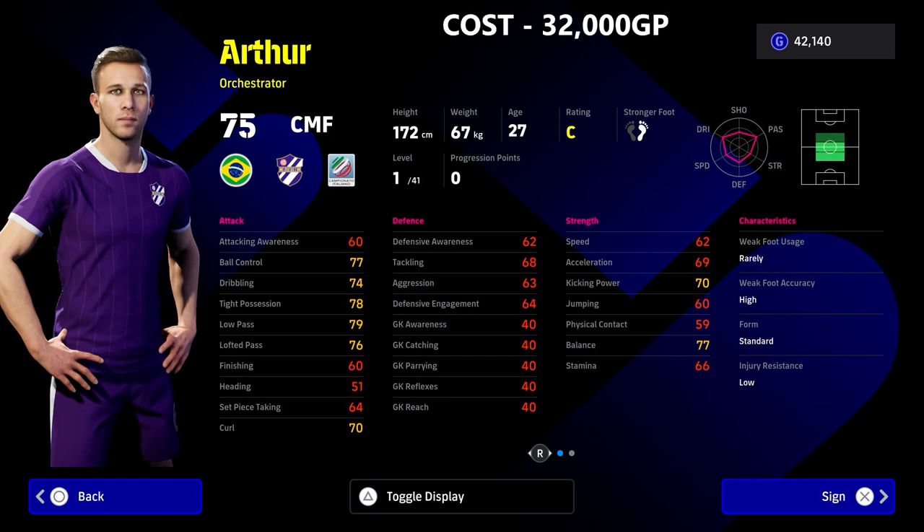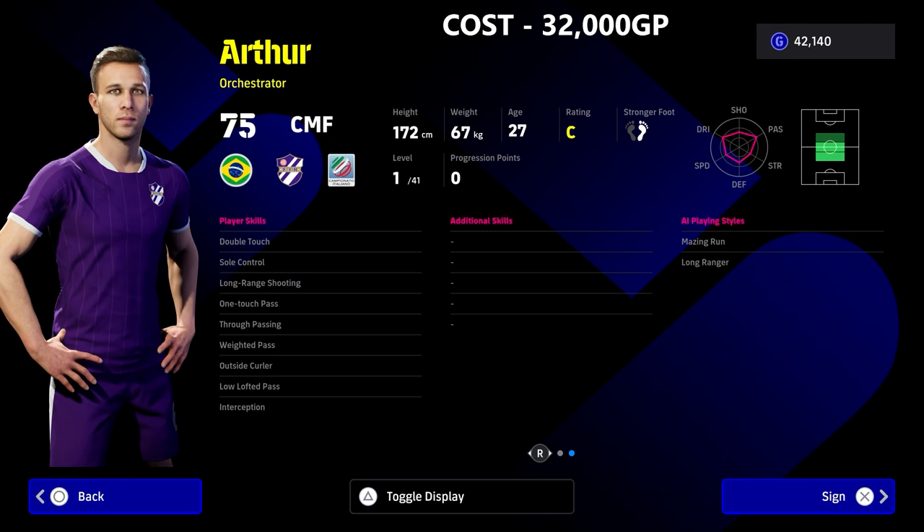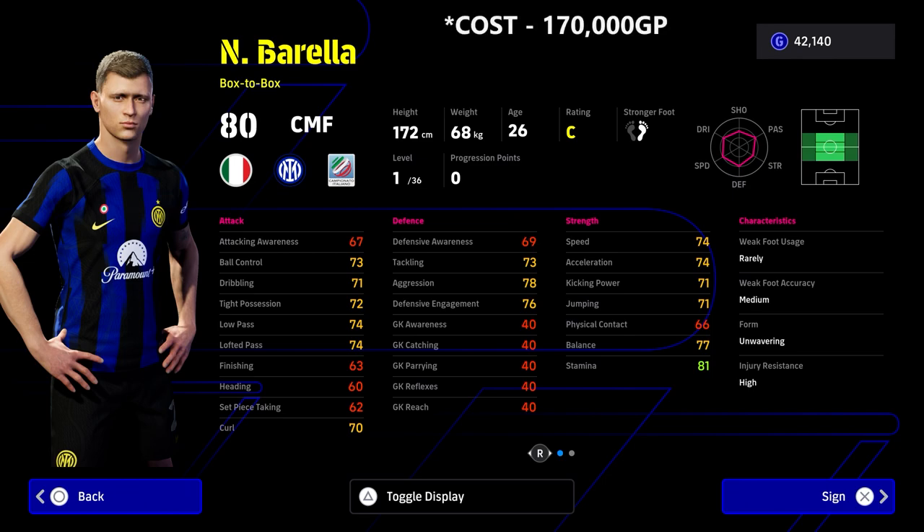Speaking of creative players — this is when we're talking about box-to-box versus the likes of creative playmaker or orchestrator. Arthur is here for 32,000 GP. His skills are what really puts him over the top. Look at all the player skills that he has — absolutely incredible. He is the only player in the game as a centre midfielder with this variety of skills: double-touch, soul control, one-touch pass, true pass, weighted, outside, low lofted, and interception. It's a very unique card. Try him out if you're looking for a cheap CMF.